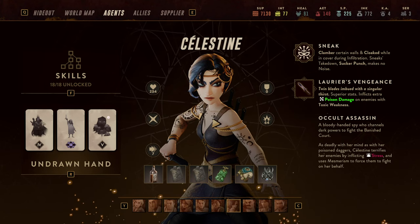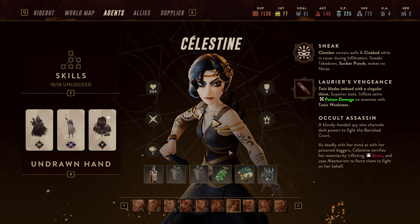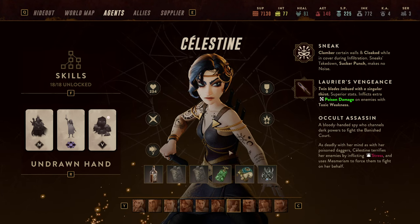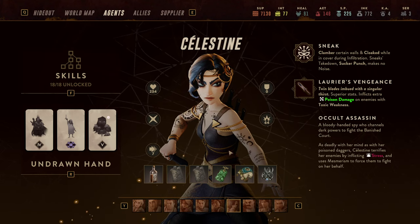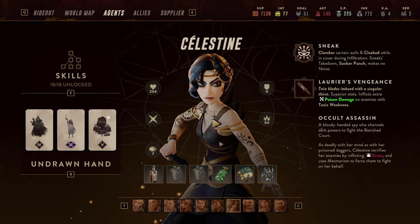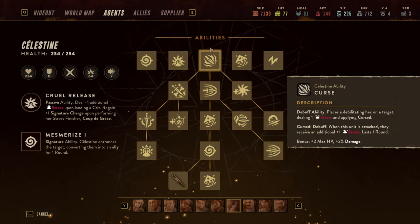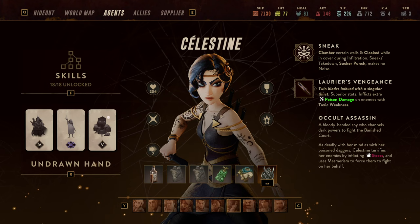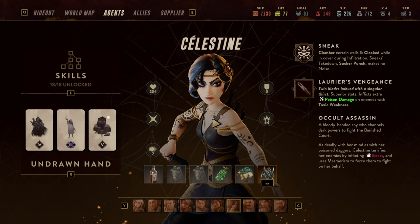Mesmerize the second target, kill the next with a stress break. At the end of that cycle — Curse, move, Monument, cooldown reset, Monument again, double Mesmerize — you either continue attacking targets to stress break them further, or use Curse again to preempt the next target, or use Evasion to play safe.